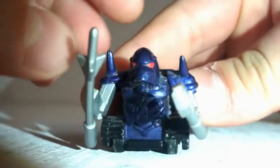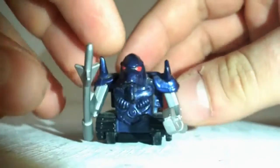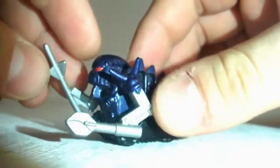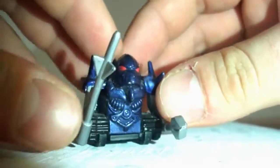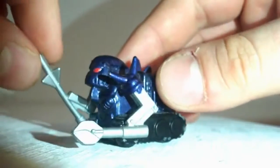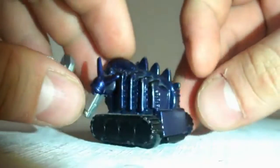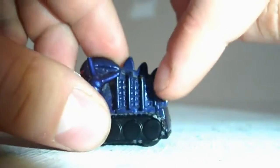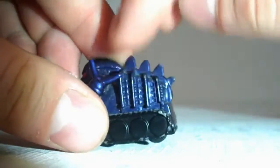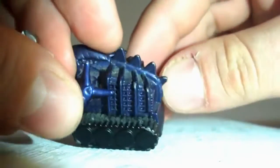First up we have Mini Sir Killalot, and for the size of these things — they are incredibly small as you can see by the comparison to my hands — the detail is quite cool. His little eyes are detailed quite well, his little face mask, even his little chest plate's been detailed. On his arms you can see the little sections for his pincer. And on the back you can see that upturned shopping trolley cage design, and even his little tracks have been detailed really nicely too.